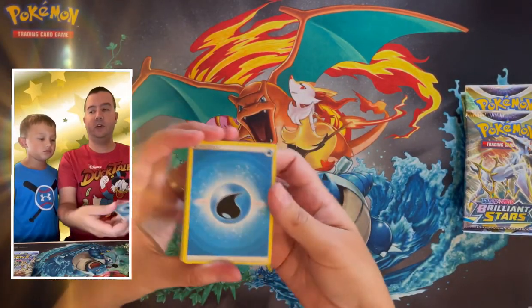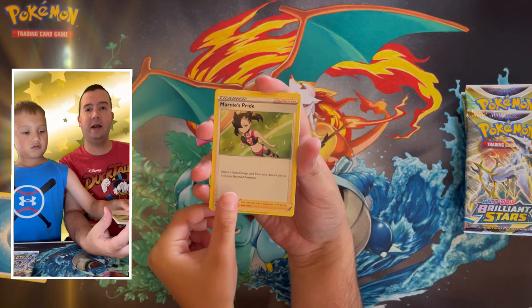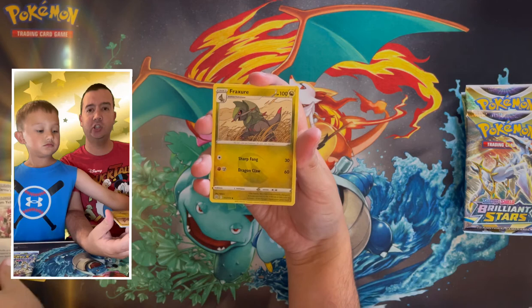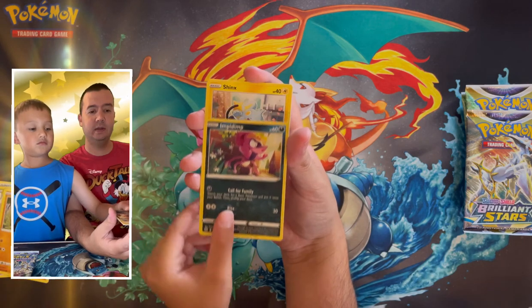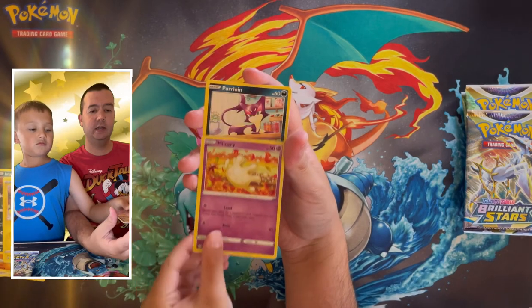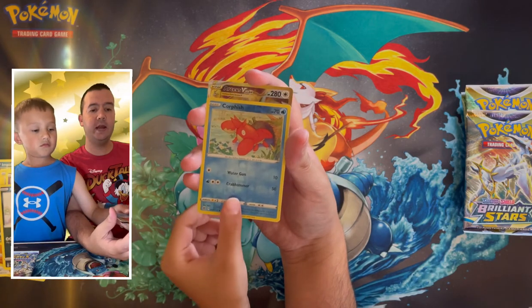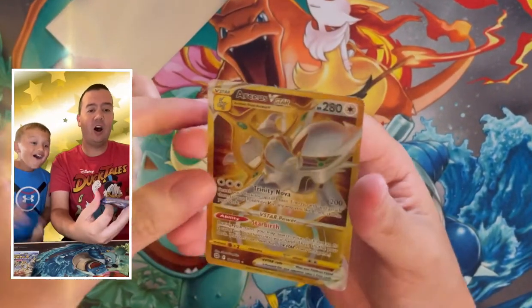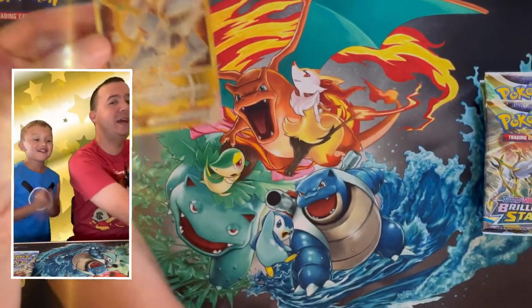Four cards to the front: Water Energy, Marnie's Pride, Team Yell's Cheer, Fracture, Golett, Impidimp, Shank's, Milcery, Purloin, reverse holo Corpish — and the rare... are you serious?! Are you kidding me?! Arceus VMAX Gold! I said I wanted that — yes you did buddy!